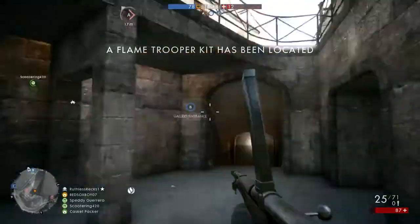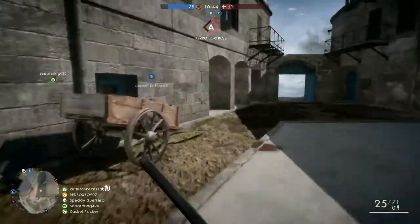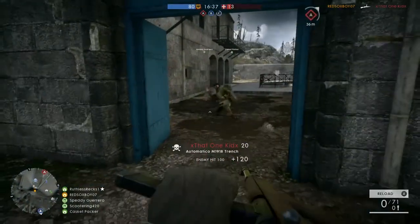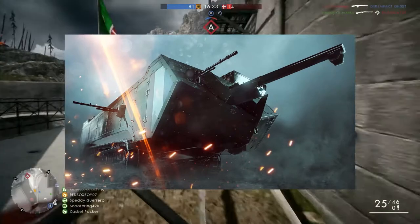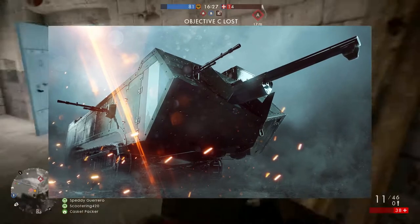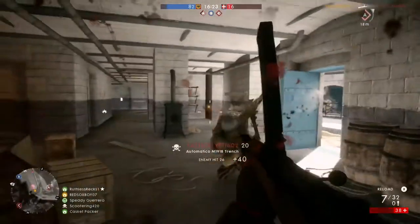We've seen a lot of prototype vehicles in Battlefield One — they did produce these, they just never actually used them in combat. The next new tank is the Saint-Chamond assault tank, described as the most heavily armed Allied tank of the war. The concept image of this looks absolutely awesome. I'm really excited to get my hands on it — look how big that front gun is, it looks like it could annihilate the enemy.